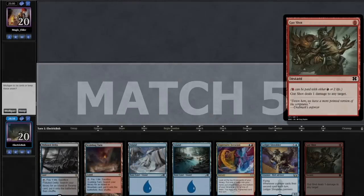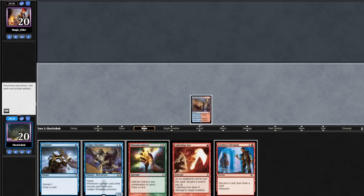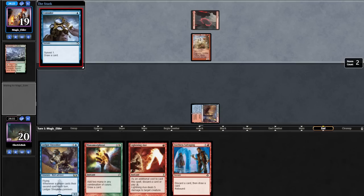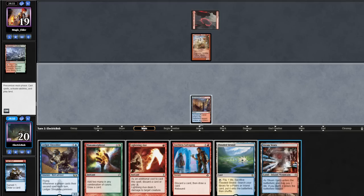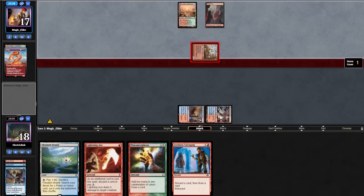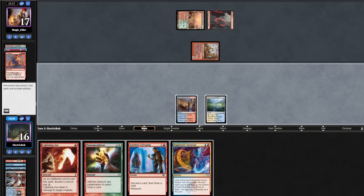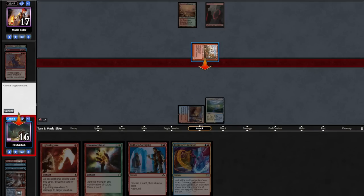Match 5, our 7 is a little too weak so we mull. Our 6 is risky but we keep, putting back a redundant Ledger Shredder. We lead on turn 1 Spire Bluff Canal, holding up Consider. Opponent goes turn 1 Mountain into a Ragavan. On the end step we cast Consider, looking for a land — we find it. We shock in Steam Vents and cast Ledger Shredder. Opponent shocks in a Stomping Ground, evokes a Fury killing our Shredder, then attacks in for 2. Ragavan exiles a land. Opponent casts Pillage killing our land. We topdeck an Elsewhere Flask, play Flooded Strand, hold up Lightning Axe. In combat we Lightning Axe the Ragavan, discarding Manamorphose. Opponent casts Boom-Bust, destroying our land but keeping theirs since it's indestructible.